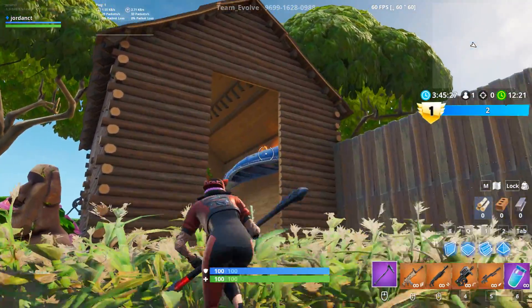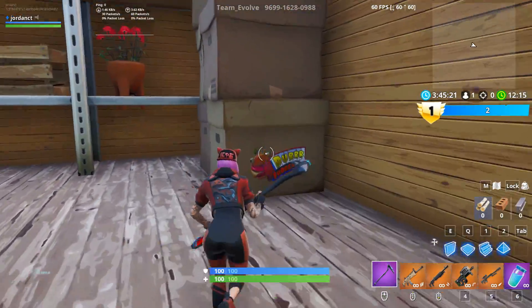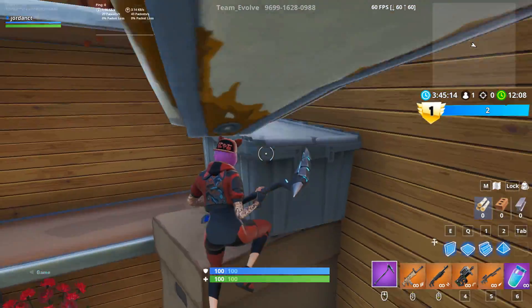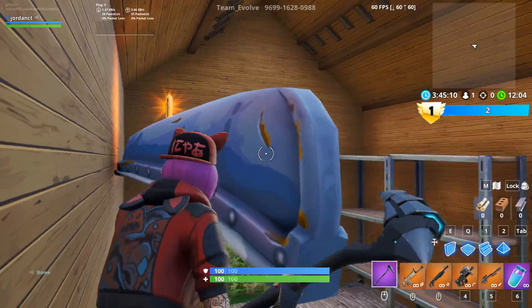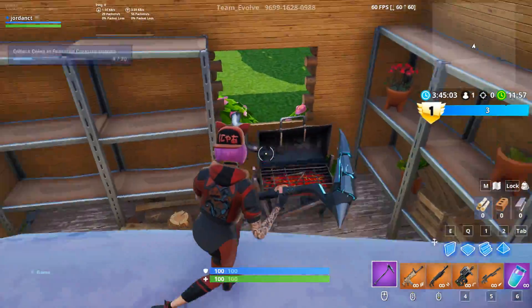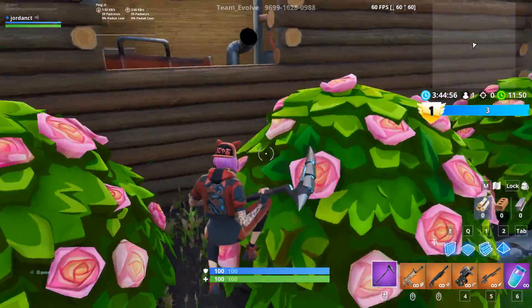We even have coins up there - how do we get up here? We have like a backyard shed. Can we jump up here? A little bit of parkour - I like it. We hop on this, then we hop on that. I don't think there's any more coins in here. We got the grill, we got a nice garden.